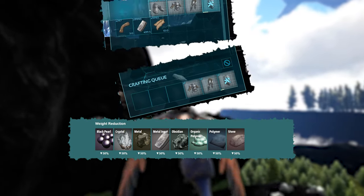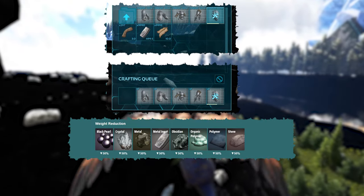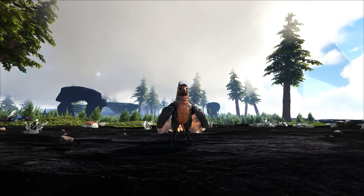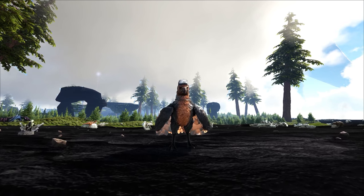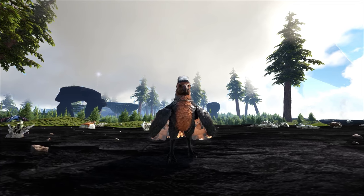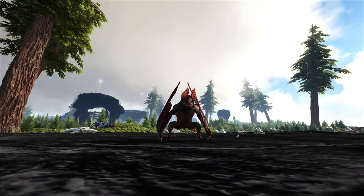The saddle acts as a mobile smithy, meaning not only can you hold a lot of items, you can also craft on the go. This is definitely the flyer that you need to tame in any world you're playing on to boost your resource gathering in the early game or even in the late game if you choose.